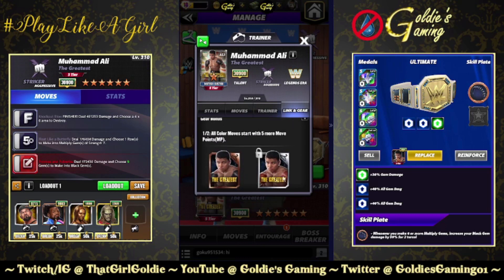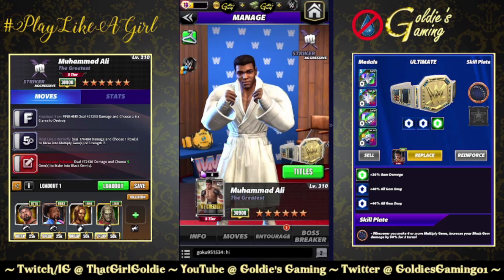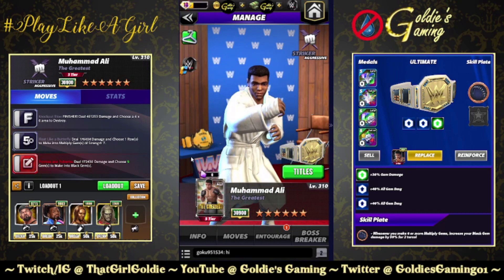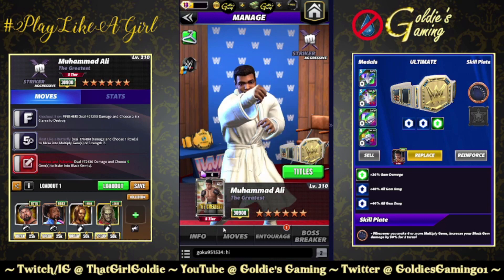Crimson Mitts gear: all color moves start with five more move points, so it's giving Hall of Fame Kurt Angle vibes. This preview will be without the gear. I will do a run it back with the gear so we can see the damage potential when we don't need to use MP trainers.